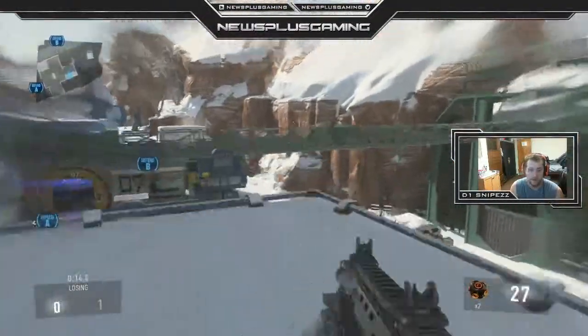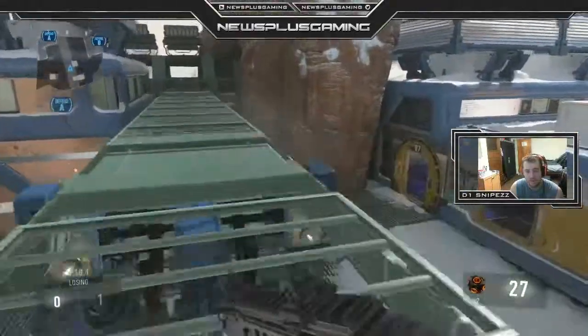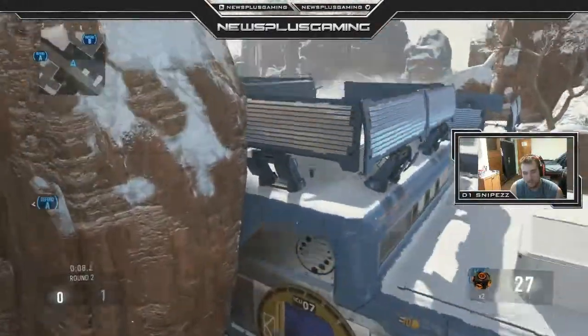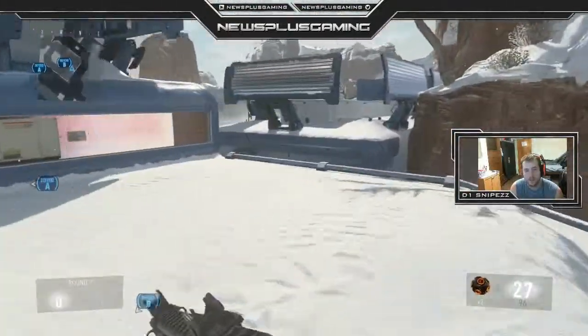Another really good spot: if you can plant the bomb right here, check on this rooftop — so if you push into their base and think one's flanking, you've got a clear shot right there. That's about all I've got for the offensive push — two really basic setups. If I come up with anything else I'll put it in the video. Thank you guys for watching, hope you guys learned something, I'll catch you on the next one. Bye.